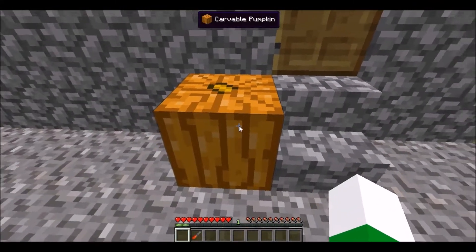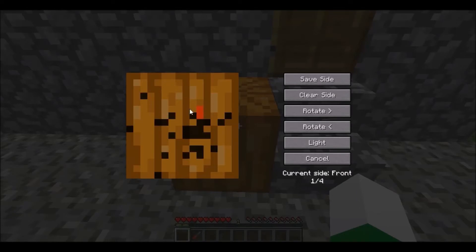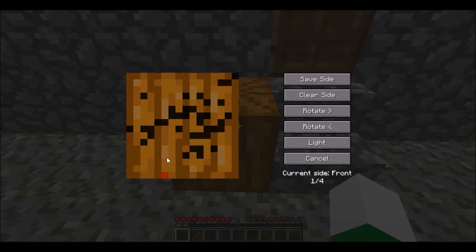I'll go ahead and place down my Carvable Pumpkin. You right-click it, and you can start carving just by clicking with your left-hand mouse, and then you can also start erasing with your right-hand mouse button.